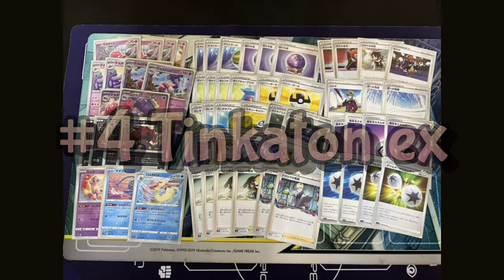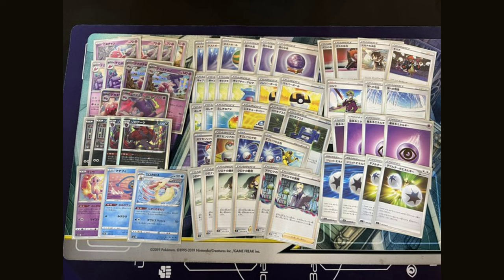Our first truly new deck is Tinkaton EX. Its attack for two colorless energies does 30 damage for each card we have in our hand. We also have another Tinkaton Hollow in the set that lets you discard a card from your hand and draw three cards. We're trying to build up our hand to get it very huge and just start smacking for big one-shots. The Milotic Revolving Sky synergizes very well because it prevents our opponent from using any cards to disrupt our hand — they can play Iona all they want, but it's never going to affect us.